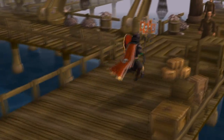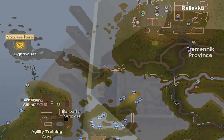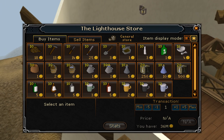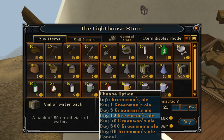There is a bank deposit box to the north on the docks near the Monks of Entrana. After this, teleport to the Barbarian Outpost using your games necklace and run up to the lighthouse. Once in the lighthouse, head upstairs to the second floor and speak with Jossick. From him, buy all vial of water packs and buy all Greenman's Ale.